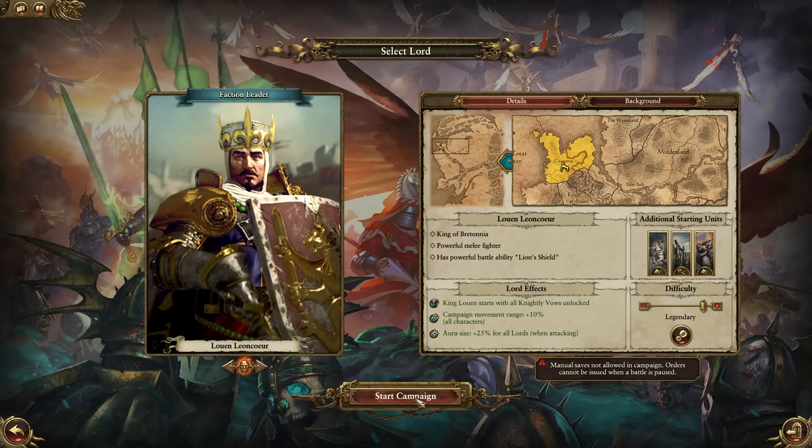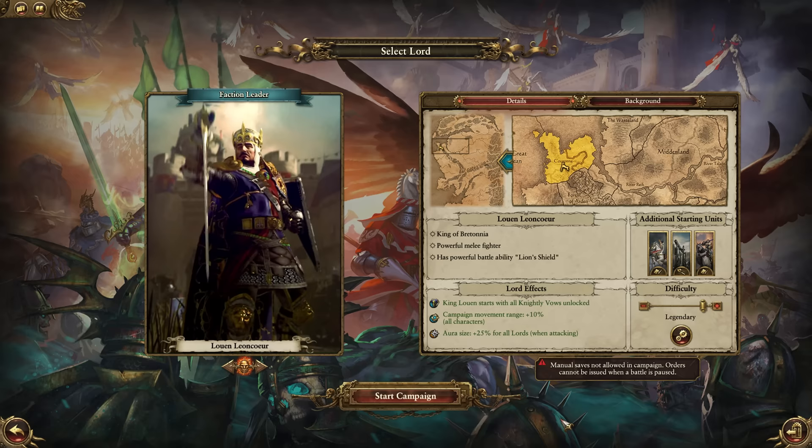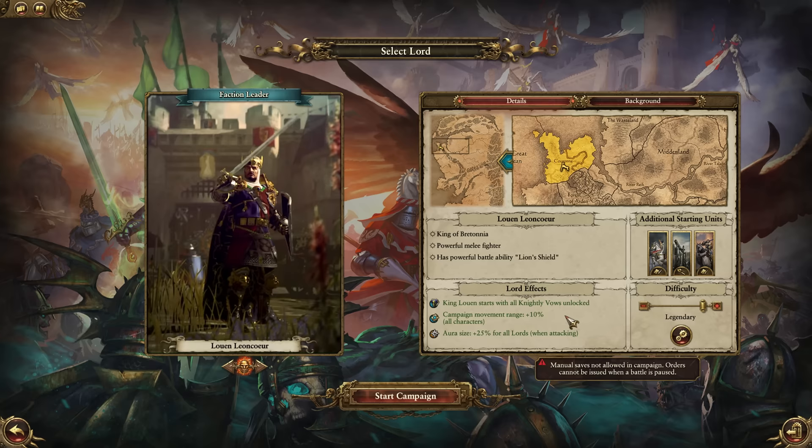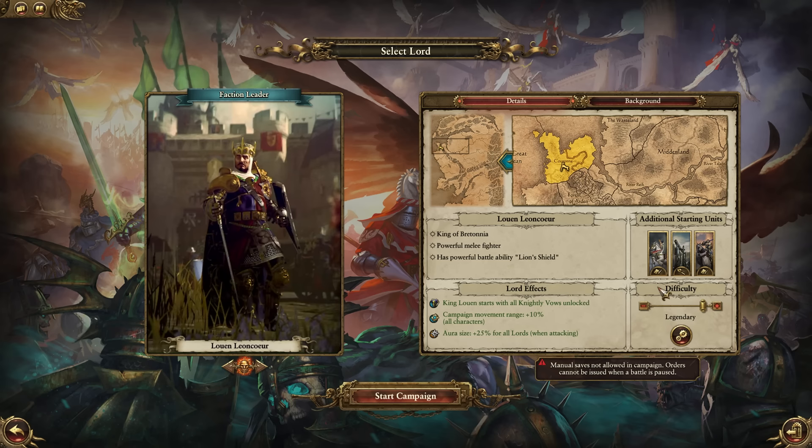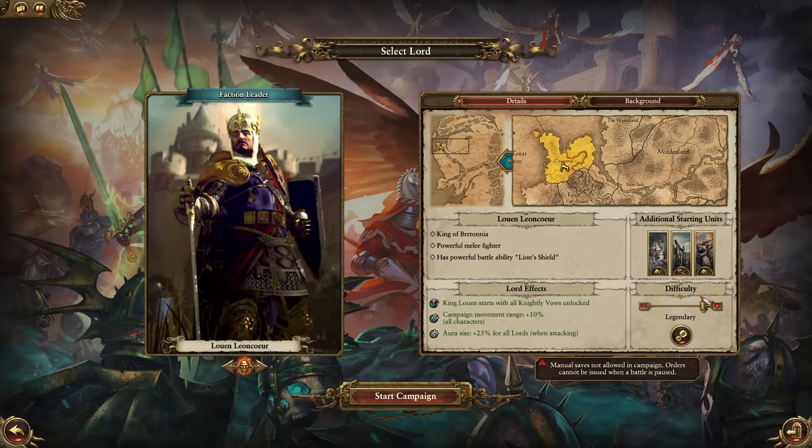With your main faction leader, he will be essentially part of your doomstack, and you'll be utilizing his elite cavalry and artillery pieces to help ensure victory. Being able to buy knights with a discount and being able to build grail knights are more late-game items. The movement speed will be a bonus, and the aura size is just fine.